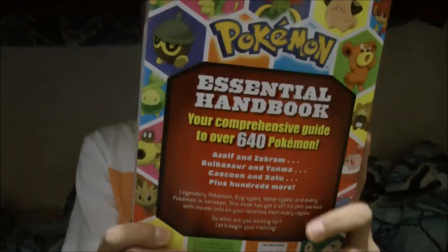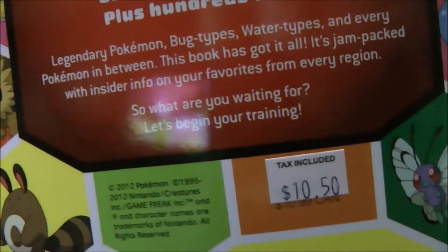I got the complete Pokédex — the Pokémon Essential Handbook. I got this at the book fair for $10.50. It has all the Pokémon from Kanto all the way to Unova, and I think it includes Pokémon Black and White 2, not sure.